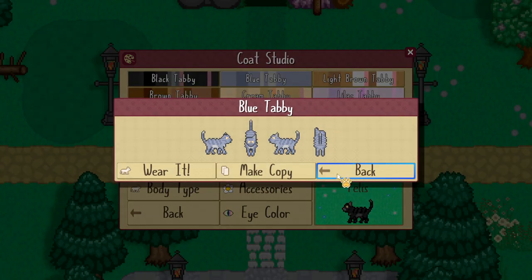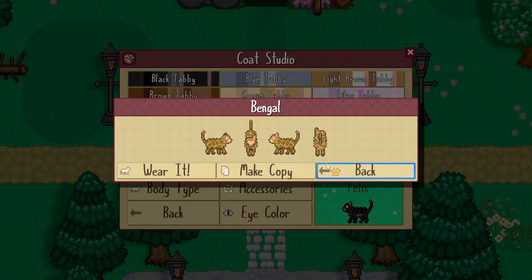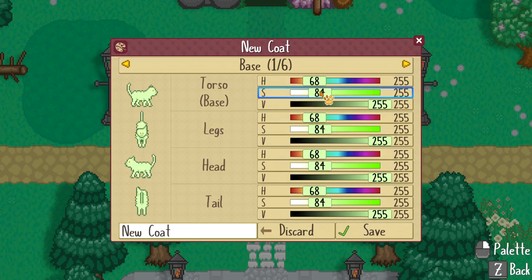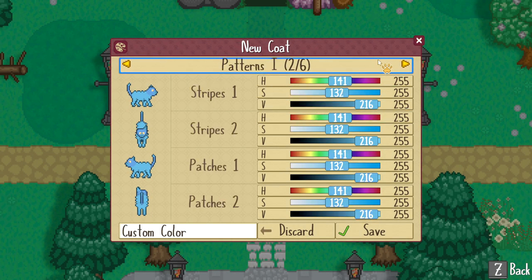Those who want a little more control over their appearance will want to create their very own unique coat color. Start from scratch or copy an existing coat color to begin. Then adjust over 20 coloration layers any way you see fit to design the perfect look for your cat.